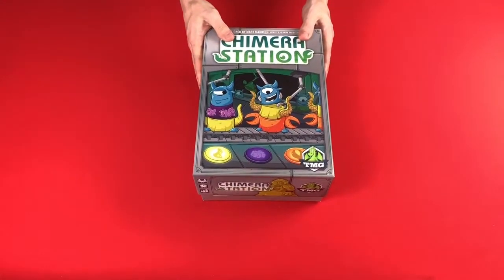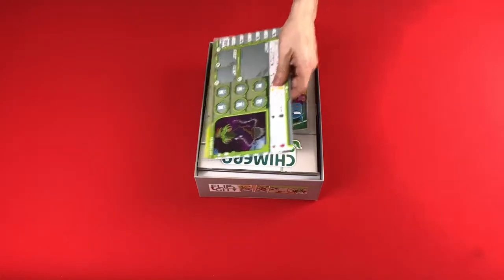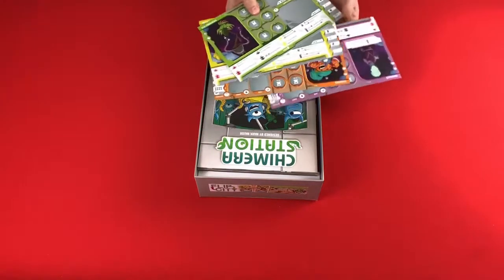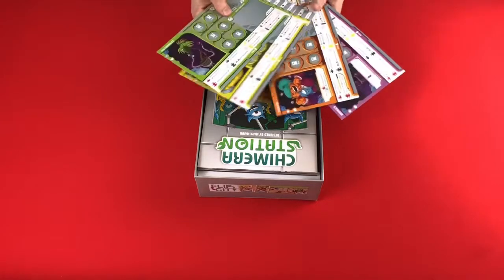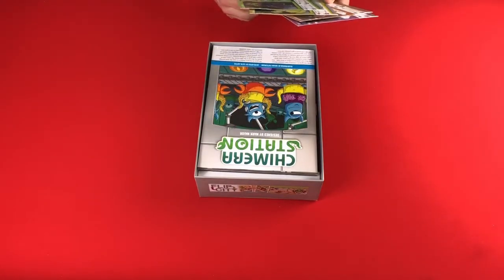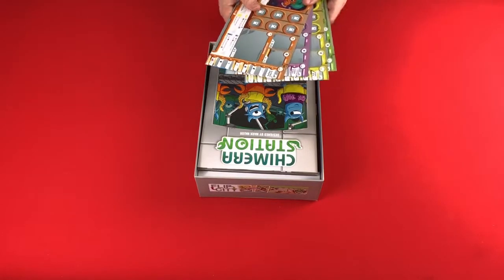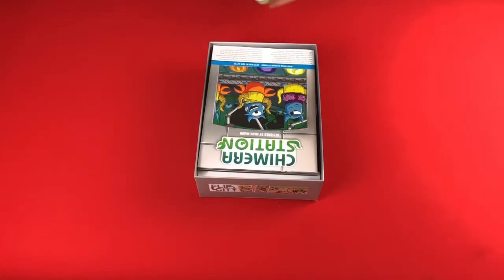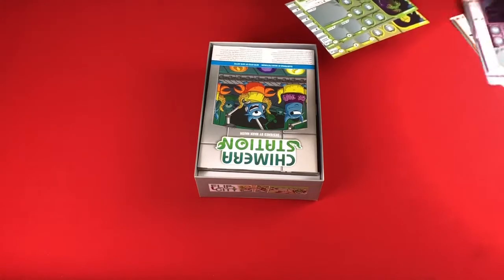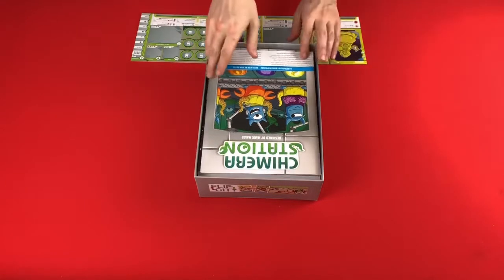Chimera Station is a worker placement game where your workers have the ability to get you some unique abilities as the game goes on. At the beginning, each player is going to choose one of four different colored alien races. You can choose the A side, recommended for the first playthrough where all races do the same thing, or the B side where they get asymmetrical powers - they start with different things and get different bonuses as the game goes on. We'll play with the A side, set up for two players.